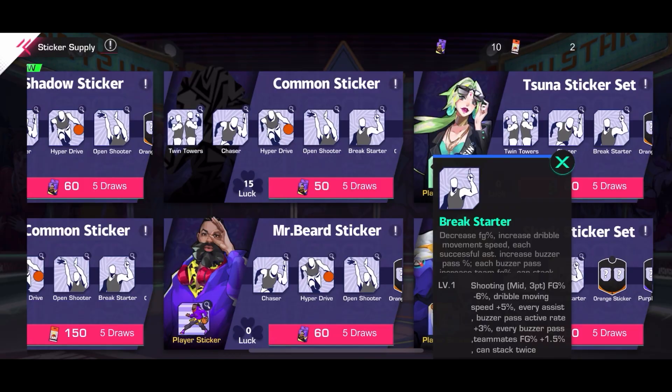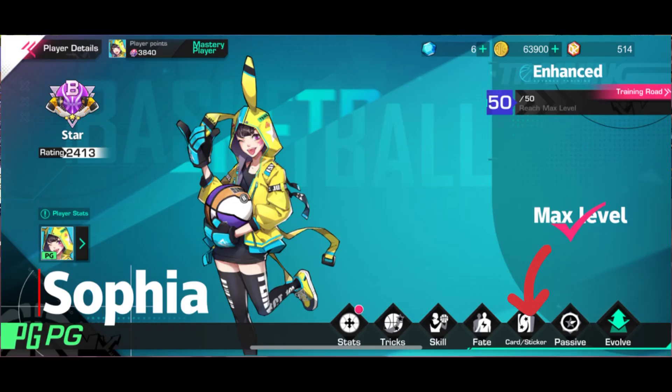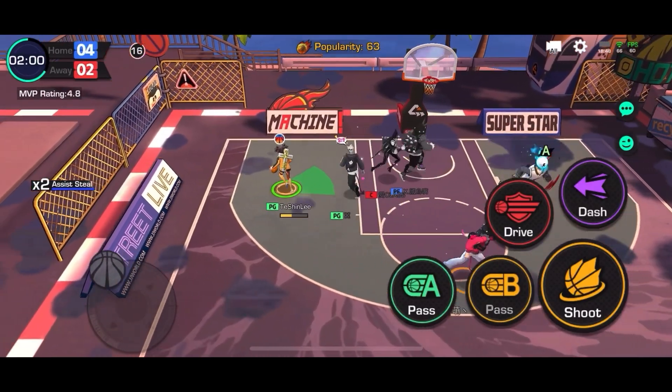To equip stickers, first click 'Train,' then click 'Cards,' then click 'Stickers.' If you're newer, you'll notice the sticker slots are locked with a message saying 'Unlock Basic Card One Star' for the first slot, and higher numbers for the other slots.